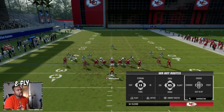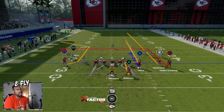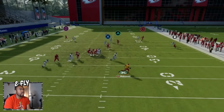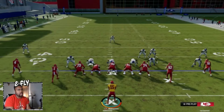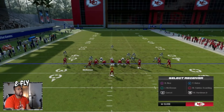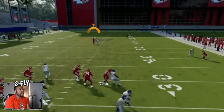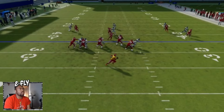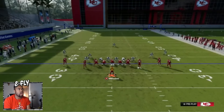One thing you can do that doesn't require Hot Route Master is the out-and-up - a double move. You move the double move in here so it looks like he's doing an out but then he goes back up. Put R1 on a curl and Circle on the outside - it looks like he's going out, then boom, he hits it right back up and now it's basically a streak down the field. You can't tell me that's not a little glitchy - you think it's an out but he's actually on a double move going down the field. In man coverage, he'll be wide open.